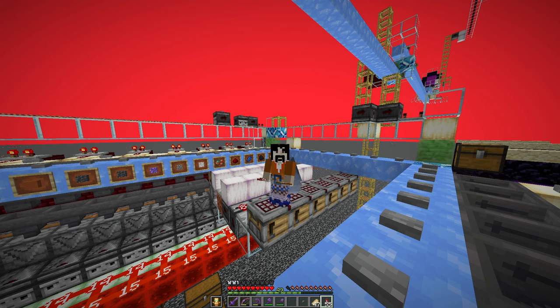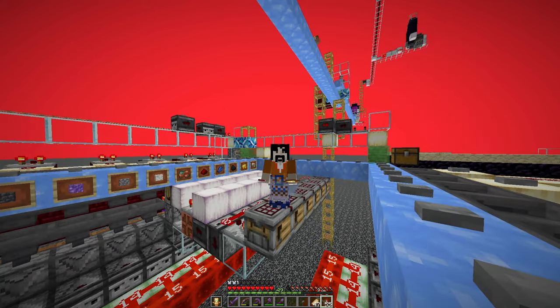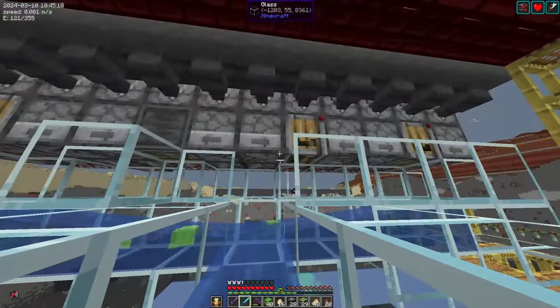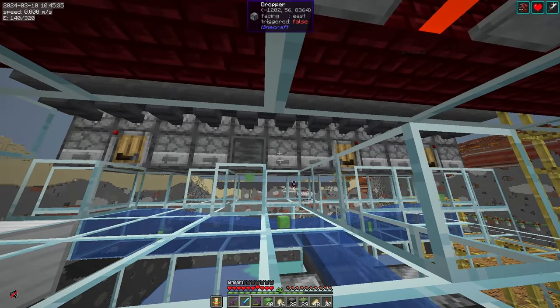Some challenges come from integrating the crafter into setups that weren't designed with the Autocrafter in mind, like the one behind me. Of course, if you design a farm with the Autocrafter in mind, you come to different designs. For example, this slime farm here allows the collection of slimeballs at 24x hopper speed, and each of the 4 Autocrafters receives the items at 6x hopper speed.